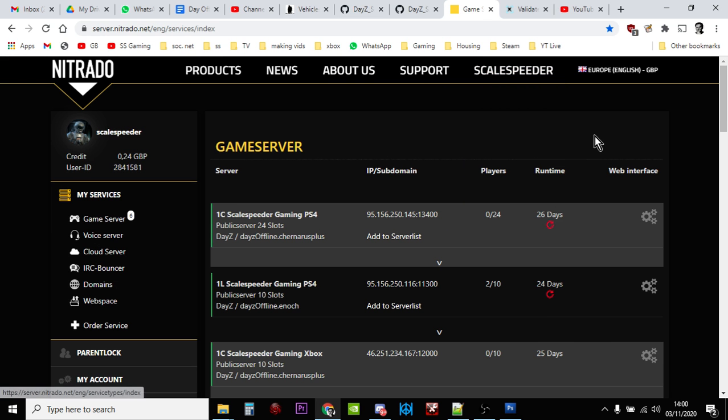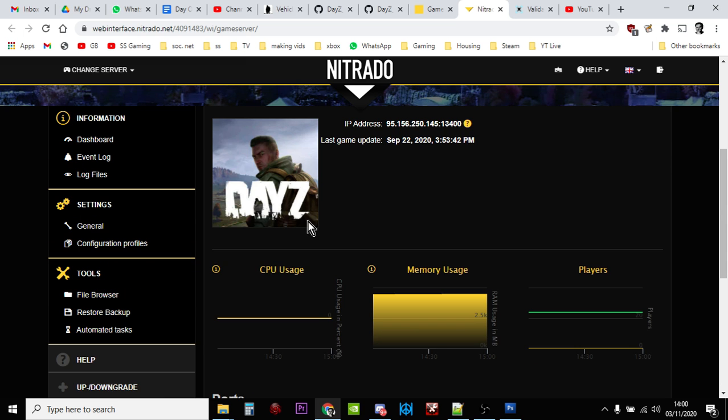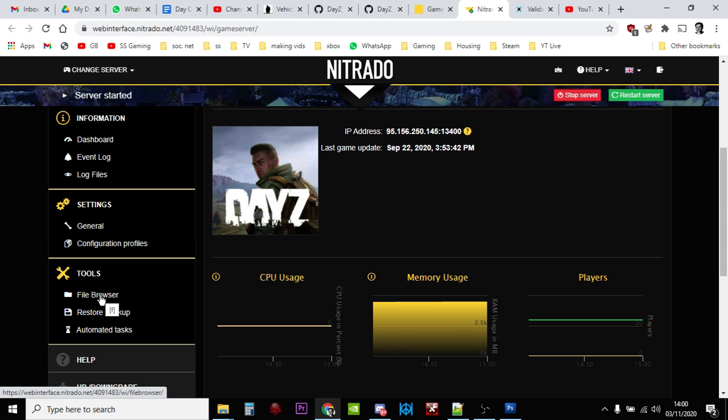We're going to be looking at my Nitrado server as an example. You may well access your server via FTP or through a different server provider. What you want to do is go into the web interface for your server, or access via FTP — but if you do that you'll know what you're doing anyway. Once you're in your server dashboard, go down to the file browser.